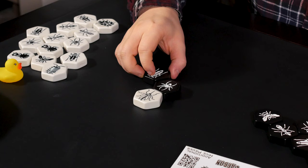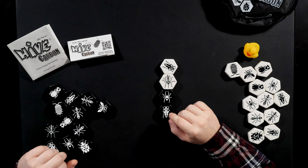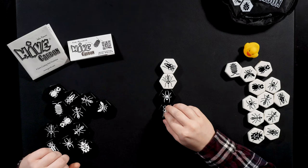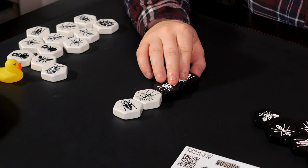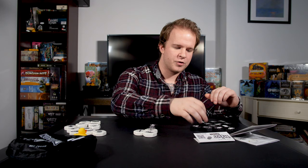Every new tile you place can only be placed on similar color types. So for instance, this grasshopper here could not go in the middle because it would be touching both a black and white tile. It would have to go on the outer edge so that it's only ever touching your own colors when it's brought into play. You also have movement actions that are specific to each insect — for instance, ants can move anywhere along the outside of the board edge. You'll go back and forth placing tiles.